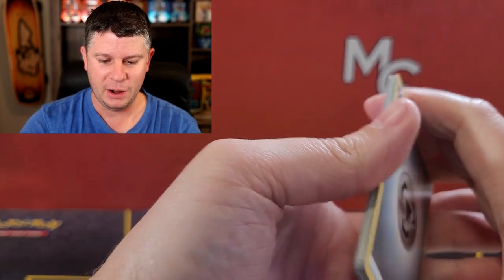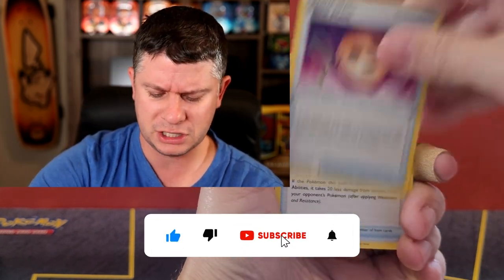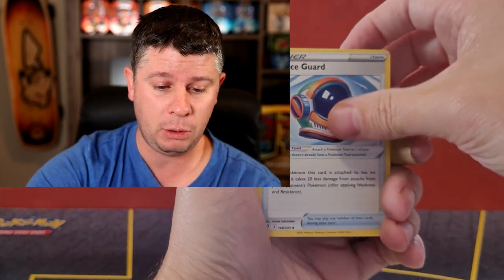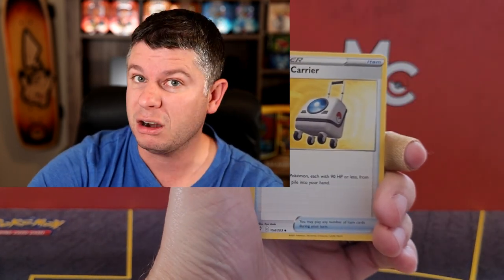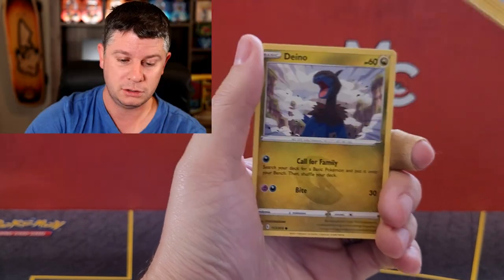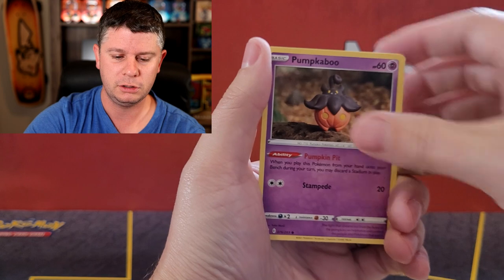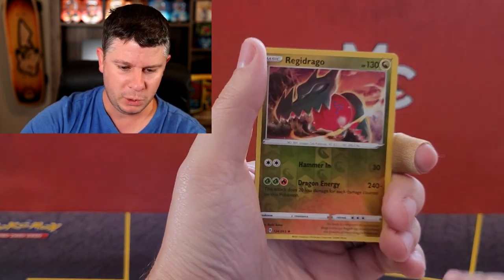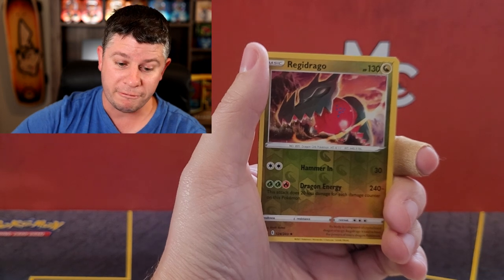As I'm about to go through this pack — hi, my name is Mark Millennial Director. Hit subscribe, hit the thumbs up, hit the notification bell — hit all the buttons, do all the things. Leave a comment, share it — tell your neighbor about my channel, that'd be nice. Carvanha, Emolga, we've got a Regidrago reverse rare, which I think I just pulled recently.